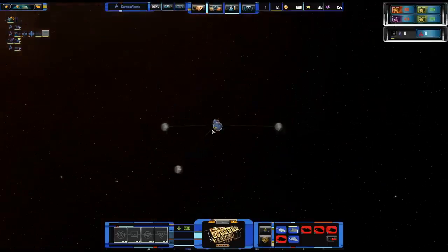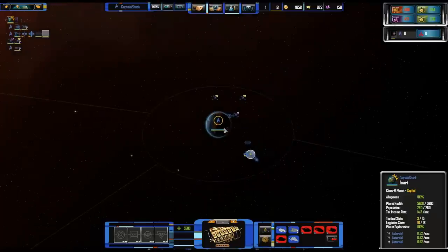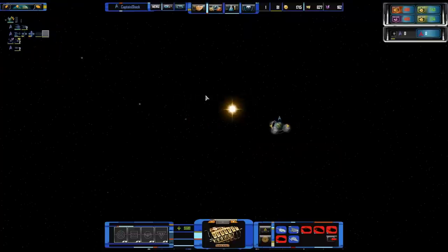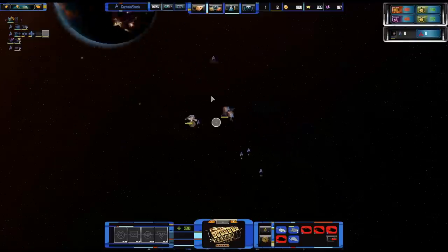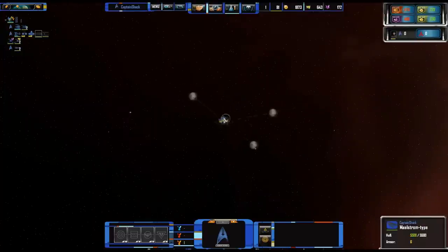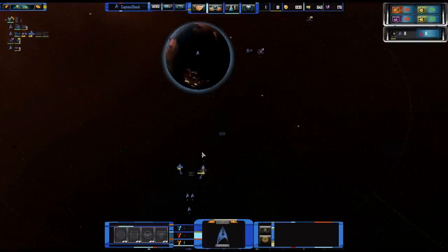The gameplay is as you can expect from Sins of the Solar Empire, where you can zoom all the way out and see the big galactic map and command your empire from there, then zoom in to individual battles to see the individual ships. We're playing the Federation — Klingon hostility has turned into full-out war and we're on a border sector, so we need to get some ships built.